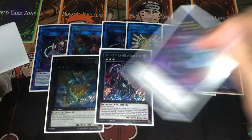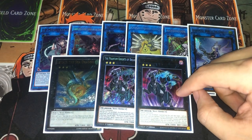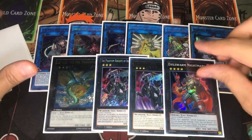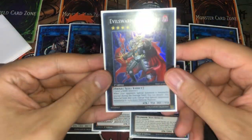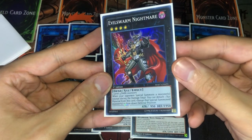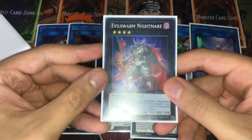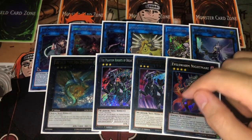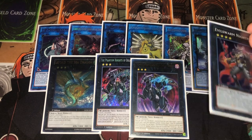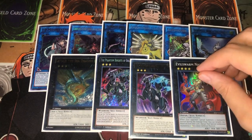We're playing two Break Sword. People suggested cutting the second Break Sword to play a second Leviair — that's an option, up to you. The reason I like the second Break Sword is because sometimes you use your first one just to make F0 turn one, and then you can go into Evilswarm Nightmare, a level four requiring two dark level four monsters. When your opponent special summons a monster, you detach a material to flip it face-down defense — and it's not once per turn, so with two materials you can effectively use Book of Moon twice on your opponent's turn.